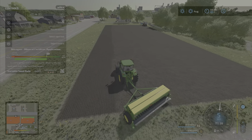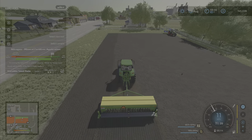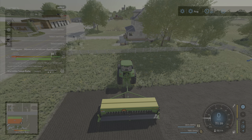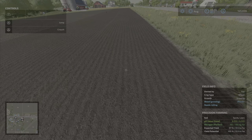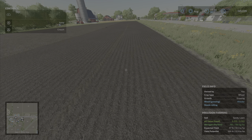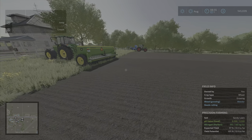What it does is you no longer have to go over it again fertilizing it twice — it's one time. Now I'm going to give another pass and we're going to look at it. Looking at the bottom left, you see it's going from red to green — green meaning good, at least for this crop. Bottom right: pH value — we know that was good. The nitrogen has applied the perfect amount for this particular crop. We also have expected yield and yield potential — 97 out of 100 is pretty good.